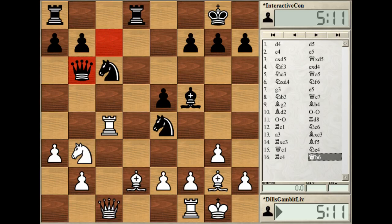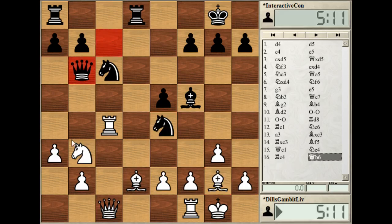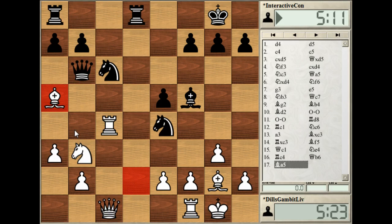This resource sends the game into calmer, safer waters where white doesn't have anything to fear. The nice resource is Ba5! — very strong. Honestly, if I had seen this idea I would have played it. The move basically forces Nxa5. But first let's look at if Qxb3 instead: then Bxd8, after which black can and probably should play the very nice Nd4.